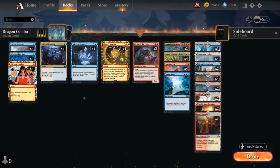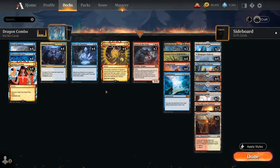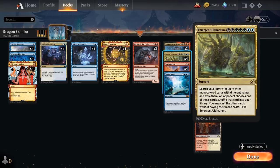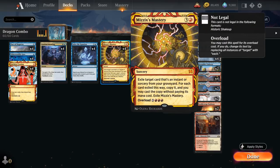As the control player facing this build, you usually want to counter Solve the Equation — otherwise you're going to be in trouble. The rest of the deck includes additional combo pieces like Emergent Ultimatum, which is basically the same as Dragon Storm in that we want to cast it for free using Mizzix's Mastery. This is a seven-mana sorcery that searches our library for up to three mono-colored cards with different names and exiles them.